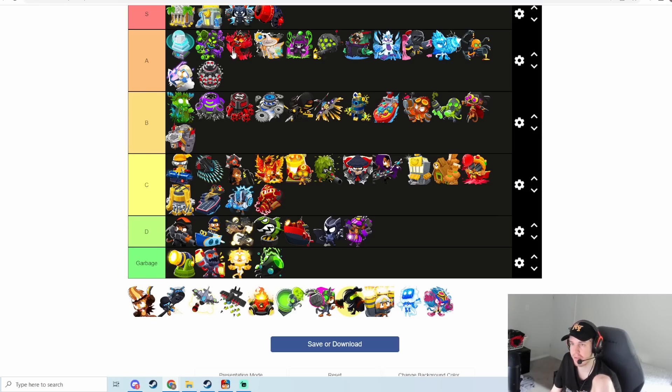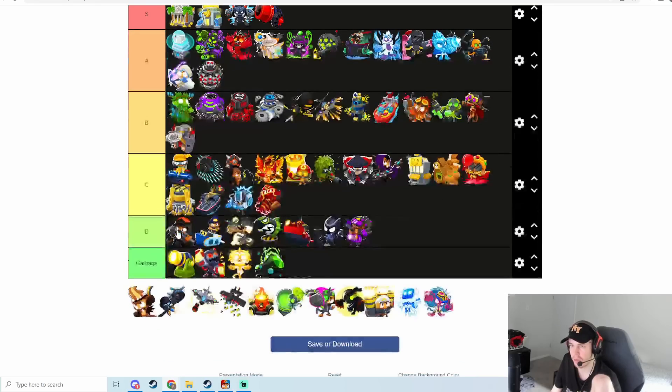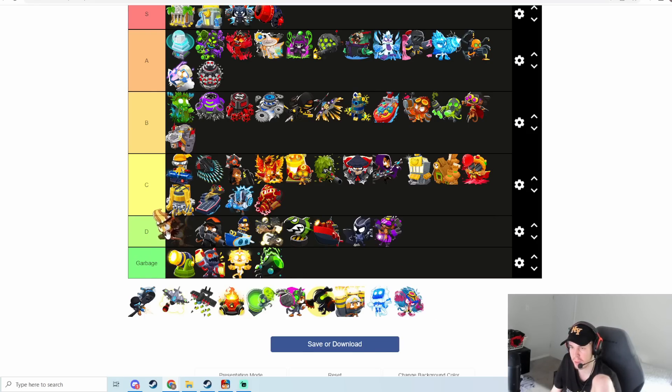Druid has a lot of good fifth-tier towers, but Druid's not a very good tower overall right now because the early game is too expensive and the fourth tiers aren't very useful for defending rushes — it's just a fifth-tier base tower for the most part. Moab Domination — they recently buffed this guy but I didn't test it, so I'm not sure how much damage it does to BAD rushes. In the past this guy's been absolutely garbage, so I can't expect him to be very good. D tier.